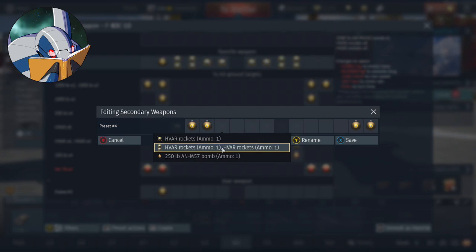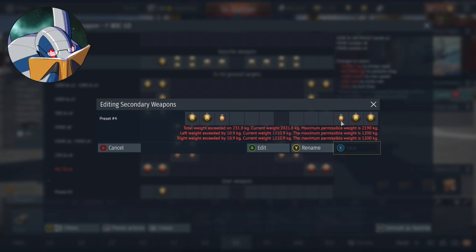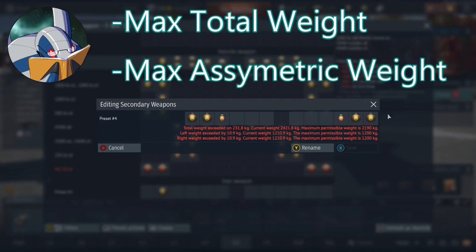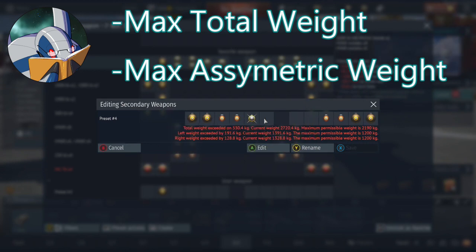In order to create a new loadout, all you have to do is hit the create button and then drag and drop any weapon you want for each individual slot. That's pretty straightforward. That's not to say you can literally do whatever you want — there are some limitations. Each plane will have a maximum weight it can carry total, and most planes have a pretty high maximum weight, so only a small number can actually be overloaded.